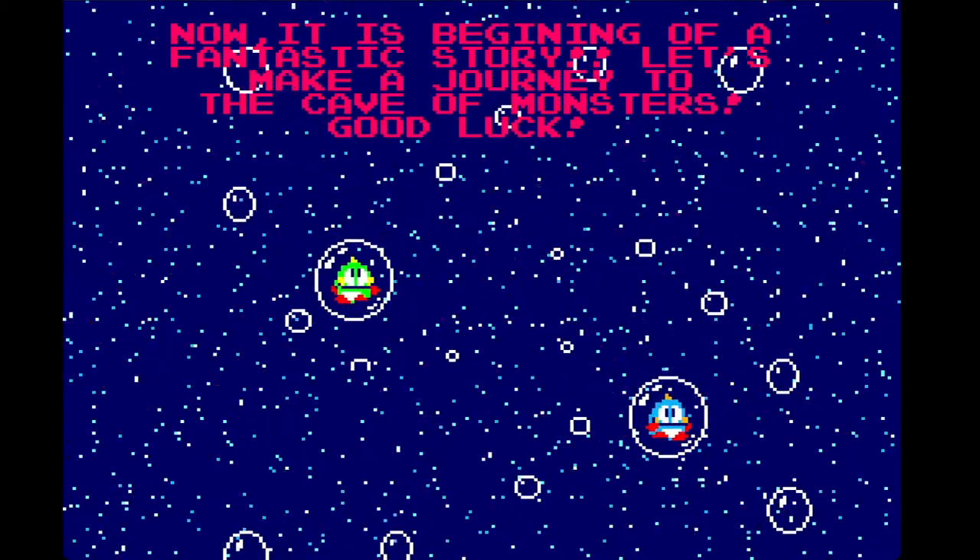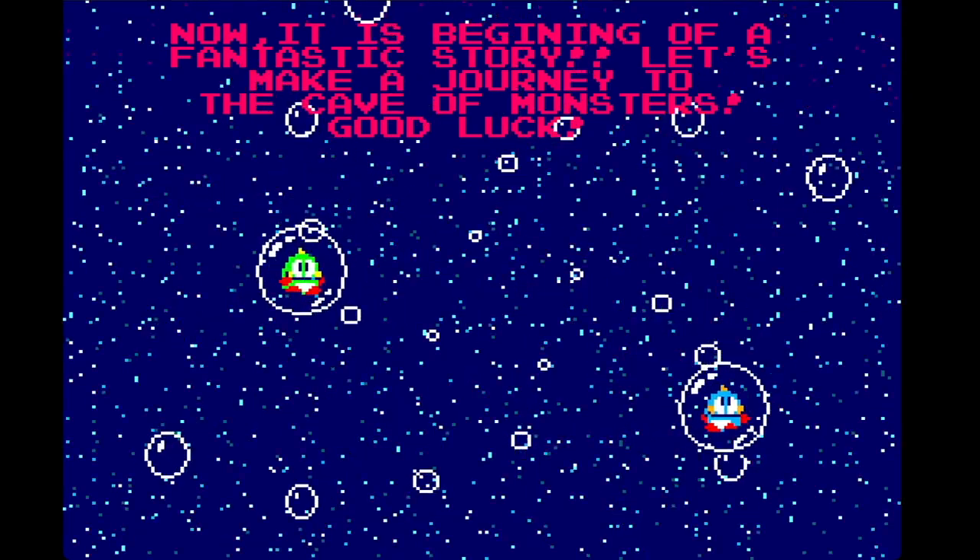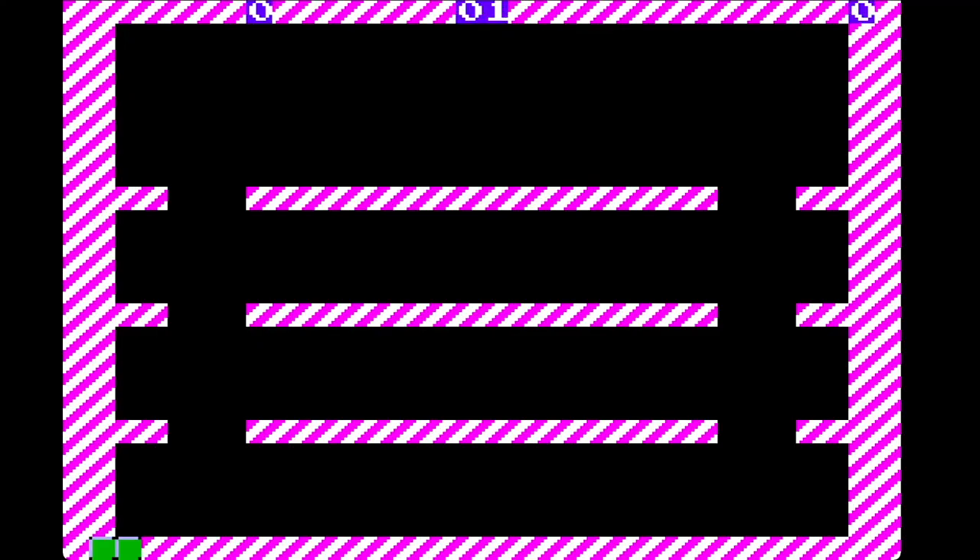"Now it is the beginning of a fantastic story. Let's make a journey to the Cave of Monsters. Good luck." The gameplay idea is pretty simple: shoot bubbles at the enemies, trap them in the bubbles, and then pop the bubbles to get fruit and points.